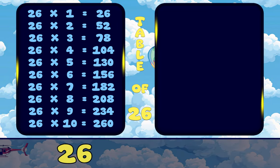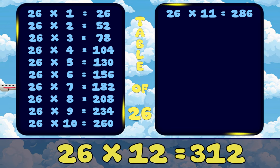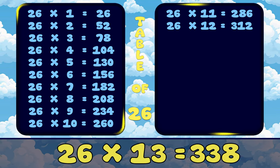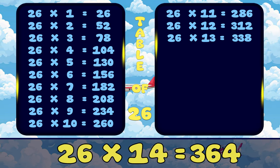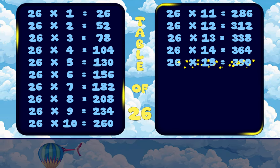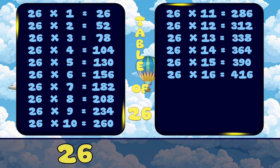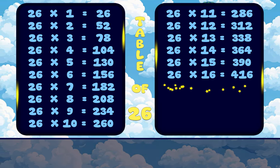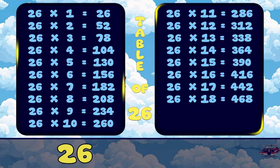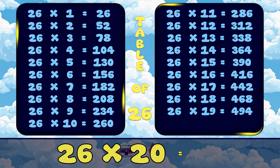26, 11's are 286. 26, 12's are 312. 26, 13's are 338. 26, 14's are 364. 26, 15's are 390. 26, 16's are 416. 26, 17's are 442. 26, 18's are 468. 26, 19's are 494. 26, 20's are 520.